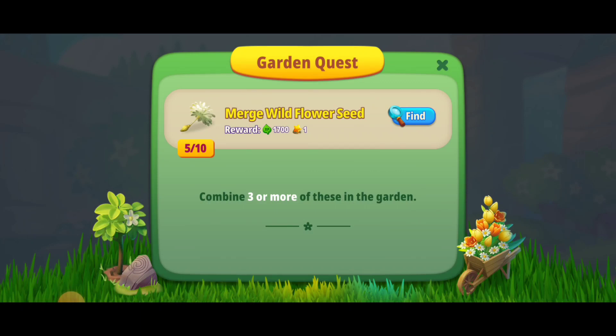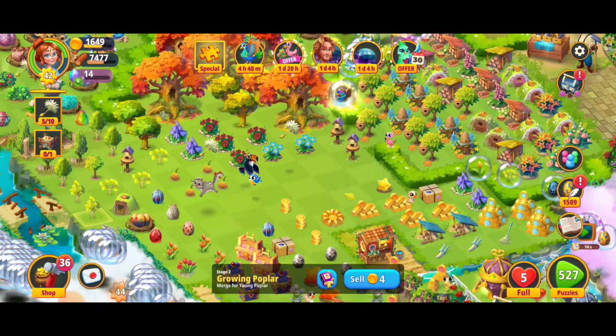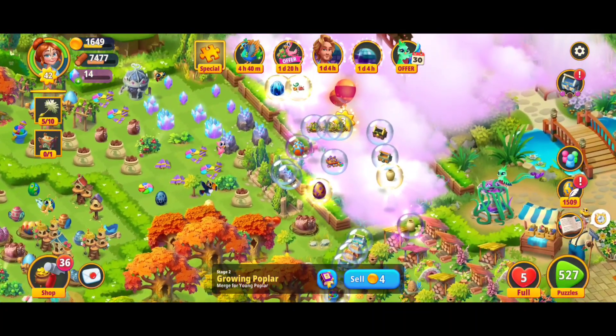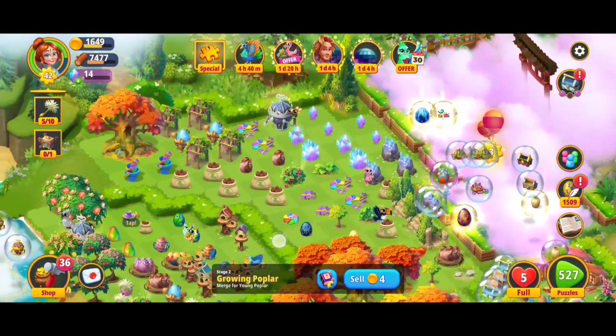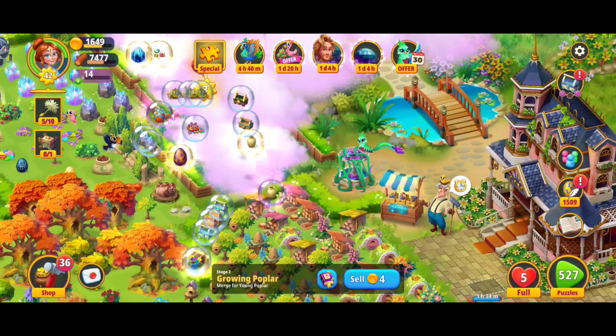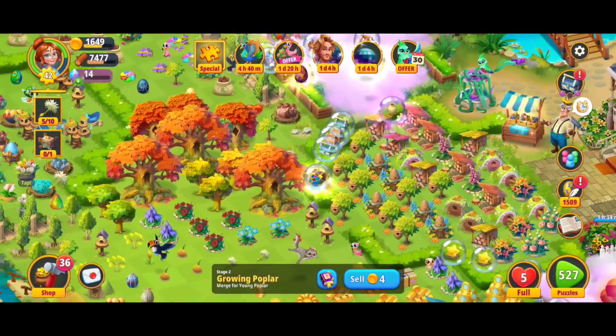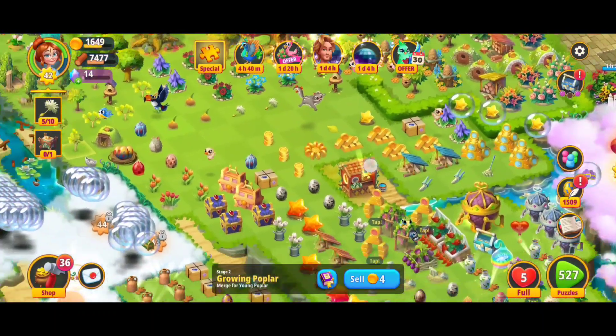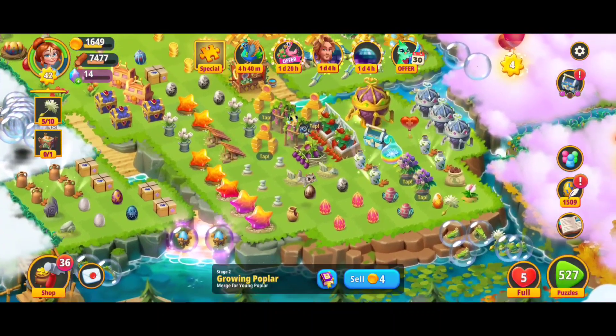Hey, what's up everybody, I'm Toasty. We're here playing Merge Gardens and we've got a garden quest where we have to merge the wildflower seeds. These are going to be back in your garden and they're going to be floating periodically. I've got a couple at the moment and I'm definitely going to tap on those — they're kind of rare and sometimes you don't get enough to merge. If you don't merge them quick enough, they're going to turn into these sprouts, so we want to get those seeds and merge them up.